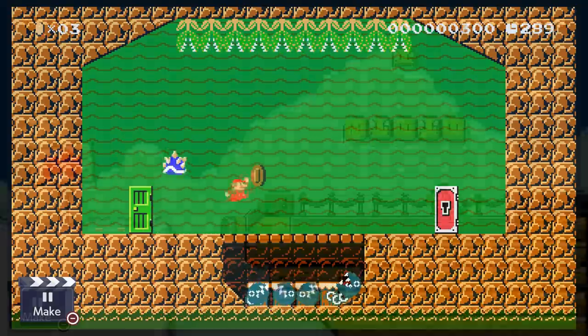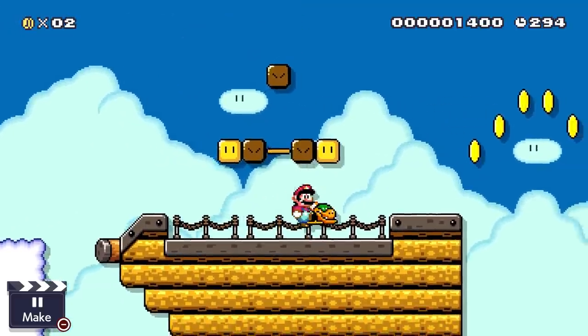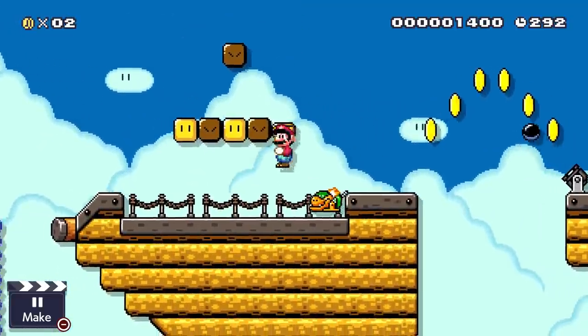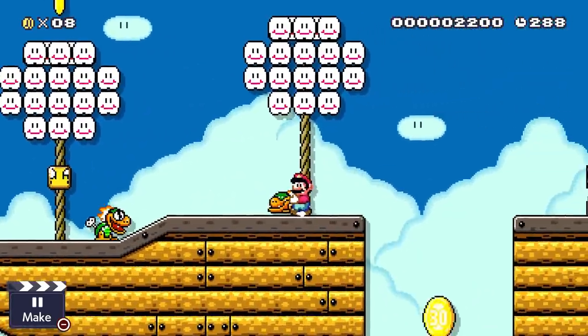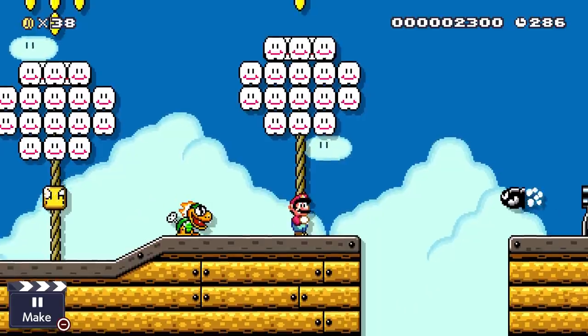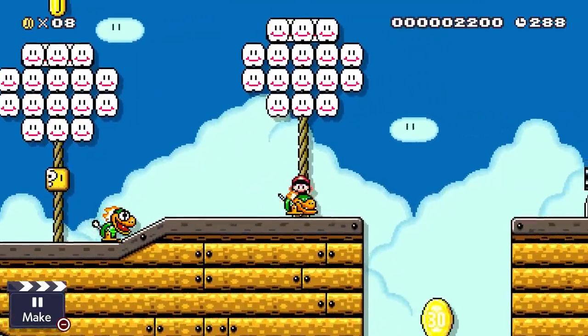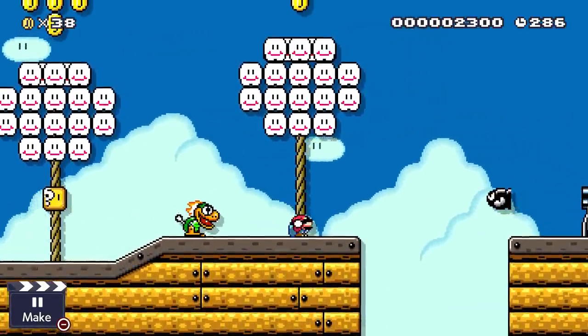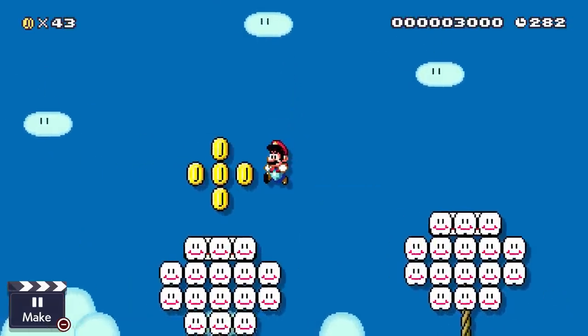First off, they're pretty useful as enemies in airship levels — they work very well as basic enemies for these levels. Not only that, but since they can be picked up and thrown, they're very useful for grabbing secrets. For example, maybe there is a 10-coin between airships, which would obviously be a death trap if Mario were to jump into it. However, using the Mecha Koopa, you can grab it that way.